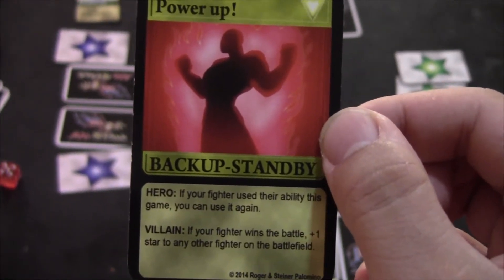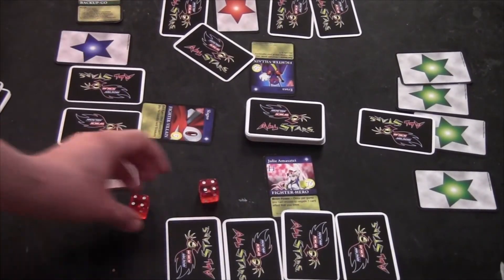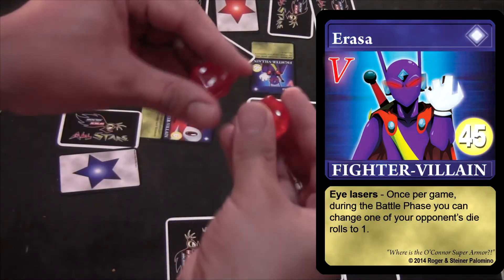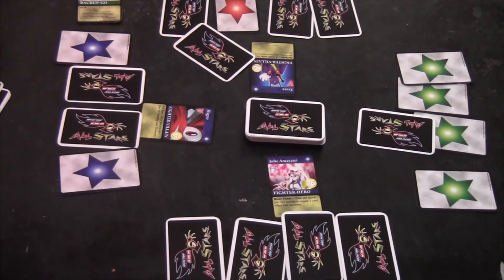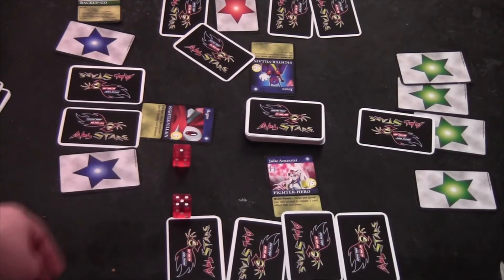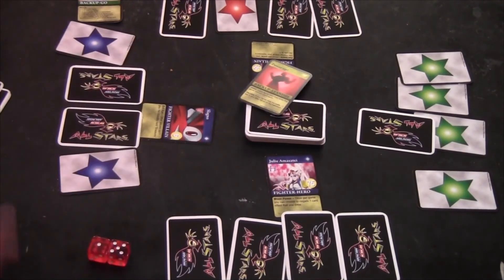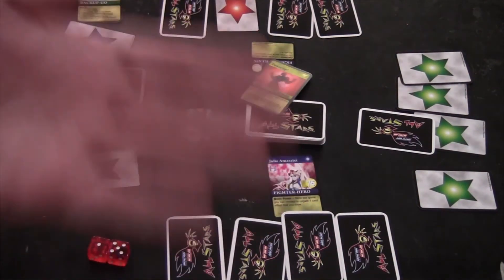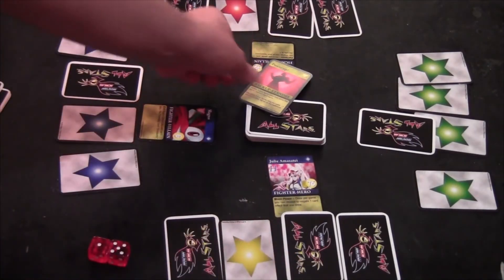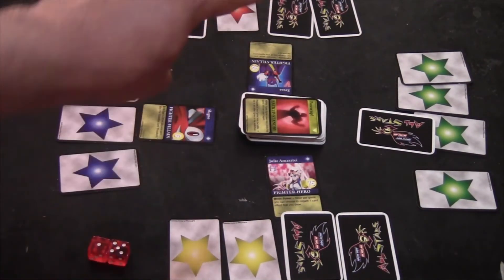For the villain effect: if your fighter wins the battle, plus one star to any other fighter on the battlefield. Julie now rolls a block, however Eraser is going to be spiteful and uses his ability to turn one of her die rolls to a one, so she rolls a five instead. Eraser rolls an eight and Slagno rolls a six. So Eraser is now the winner this turn and he'll use the villain effect for Power Up — he gets to choose anybody on the battlefield to add an additional star of damage. Battle damage is done first, then this effect triggers. So he chooses Julie to take an additional star this turn.